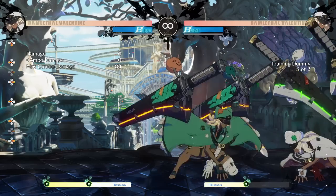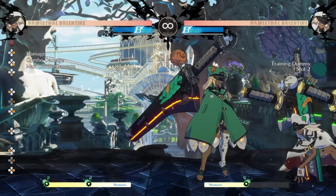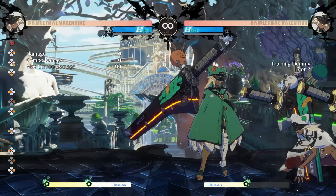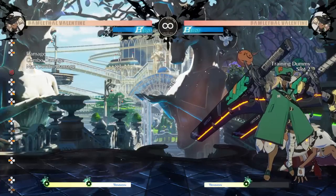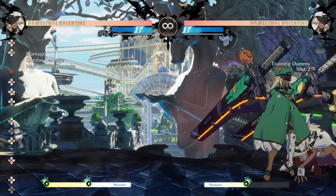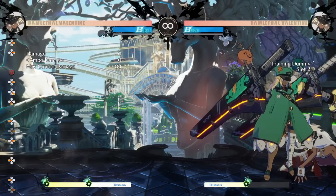Another reason this move is so strong is that the initial sword toss is actually plus on block — it's plus three. This means Ram has access to a special move she can throw out whenever she wants to keep advantage in her pressure, which is pretty unique. Not a lot of characters have a move like that.